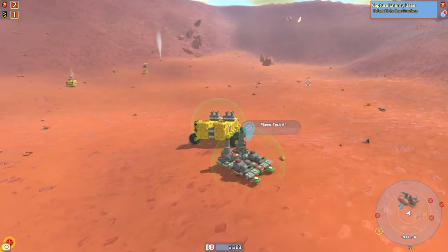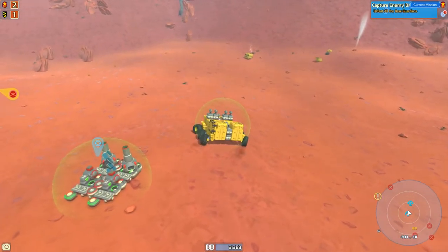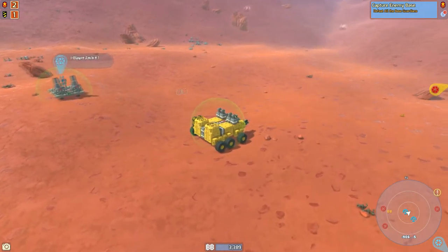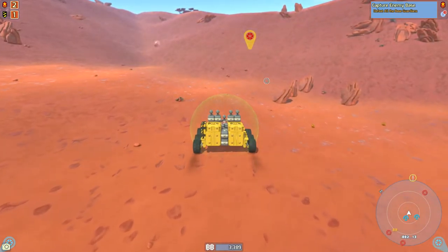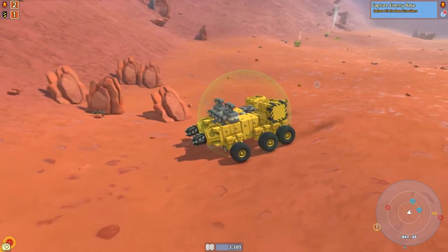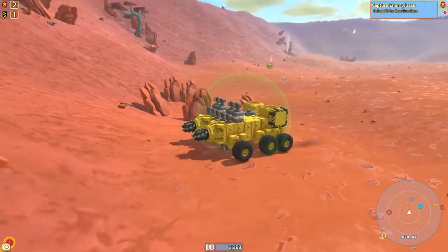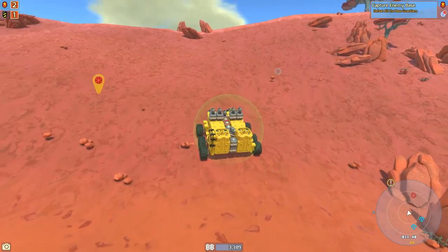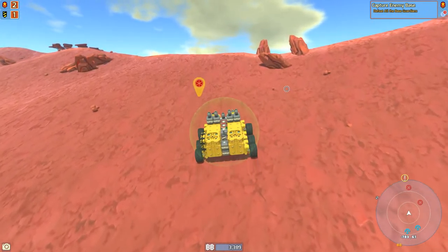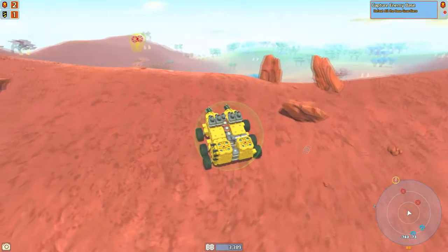Now I think we are ready to capture an enemy base. This craft is a little bit slower than our previous one, and with the way I designed it we can't really add any more wheels. So we'll just have to deal with it for now. But it does do a good job at climbing hills — it's pretty wide but short, so it can go up hills easily.